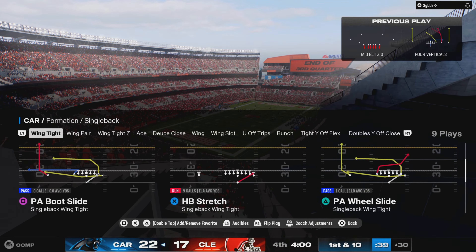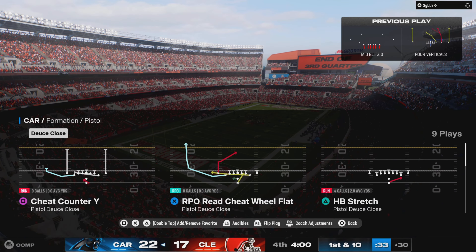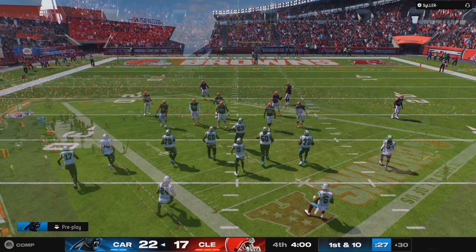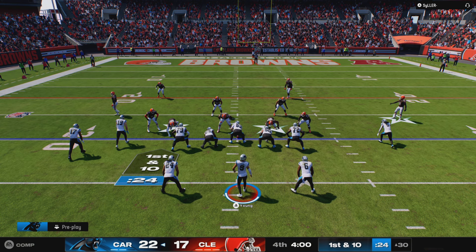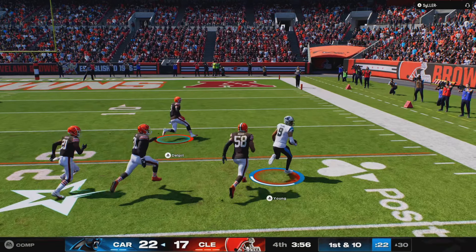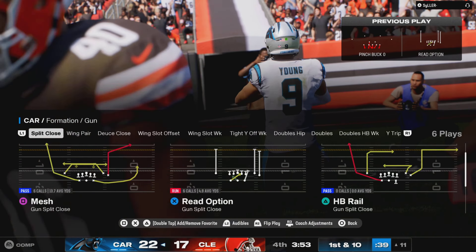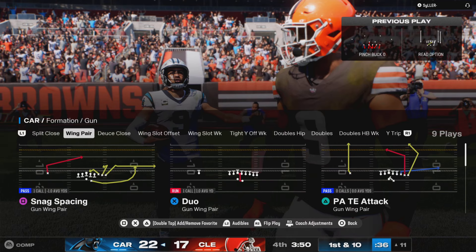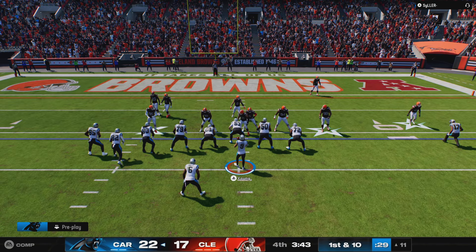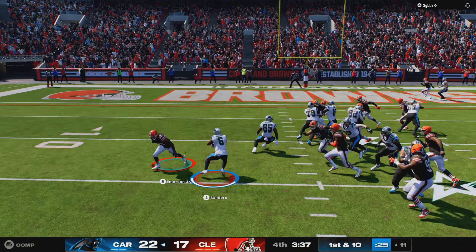This is the NFL on EA Sports. First and ten now from the 30 — Young keeps it moving right, and down inside the 15, shy of the 10. That is 19-yard gains on back-to-back plays. I don't want to get too poetic here, but the eyes see the open spaces on a field and carry your legs to those spots. That's what happened on that play — he saw an opening and went and got it.